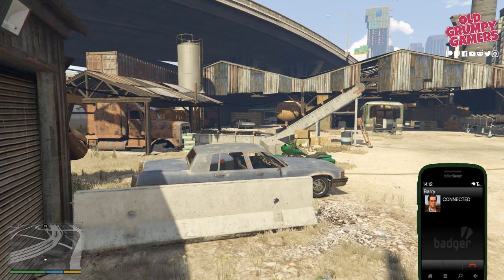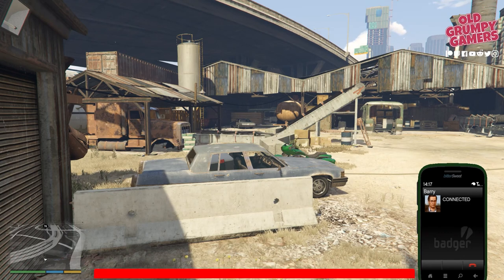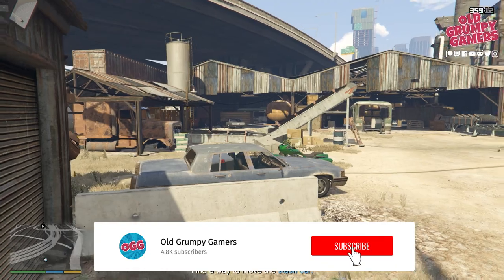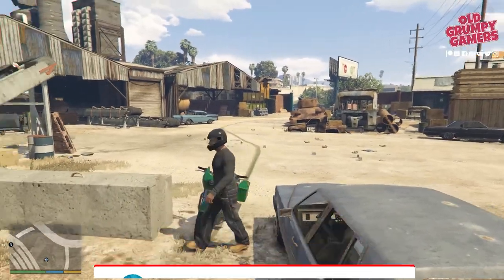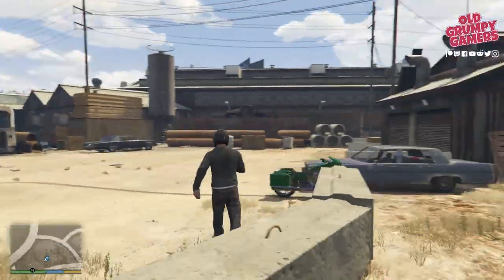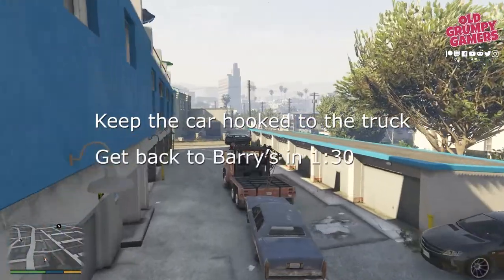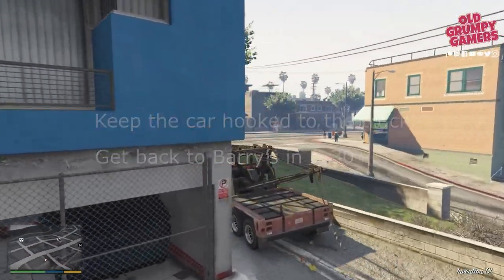Don't forget to hang about until the end so you can catch our bonus tips on how to get through this one first go. If you're new to the channel, we do how-to guides, news, and giveaways, so consider subscribing and ring the bell to stay up to date. To get gold in this mission, we'll need to keep the car hooked to the truck and get back to Barry's in less than one minute and thirty seconds.